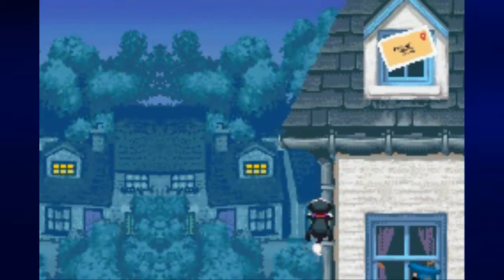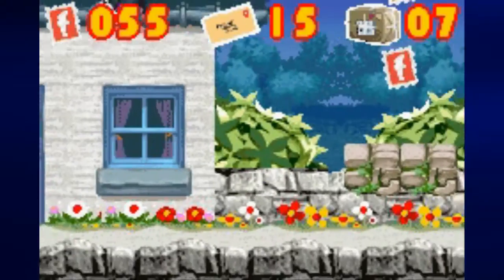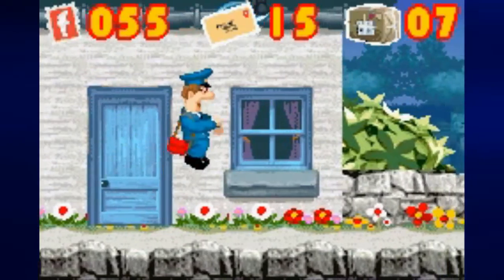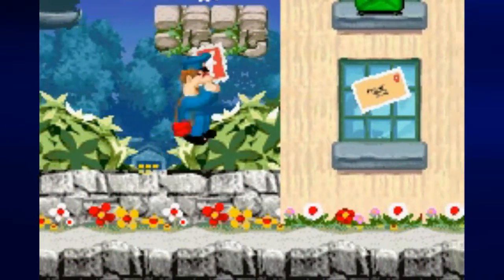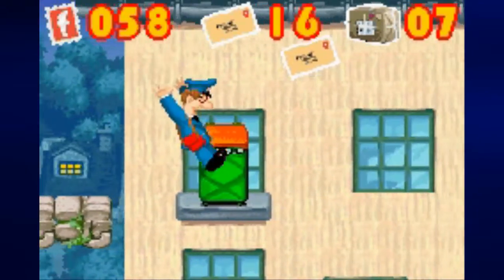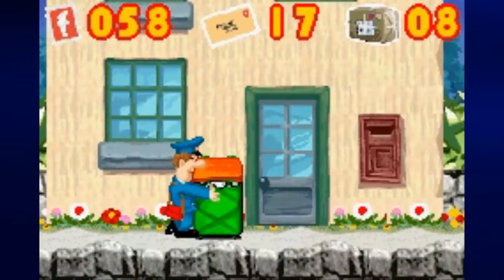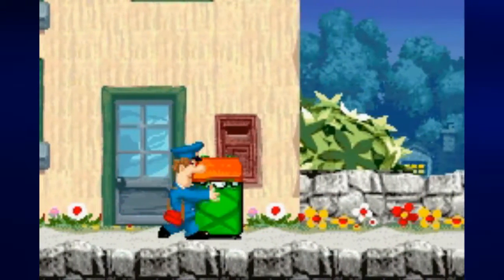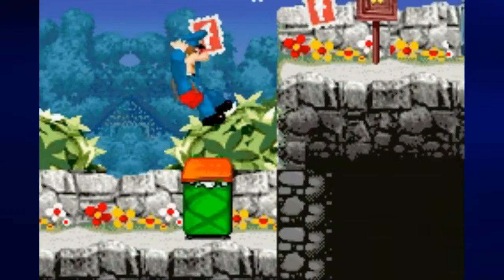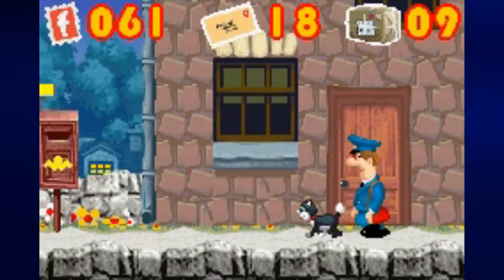From here you want to climb up the drain pipe, lift up on the control pad, pick up some more things, and then hit the switch to make this platform go up and down. Postman Pat will whistle to you, signaling that you have to regain control of him. You'll be able to pick up everything on the right and move this green clothes hamper off the window sill. All you have to do is walk into it with the control pad — just keep walking through it and you'll push it all the way to the right, hit this continue point, and play as Jess again.